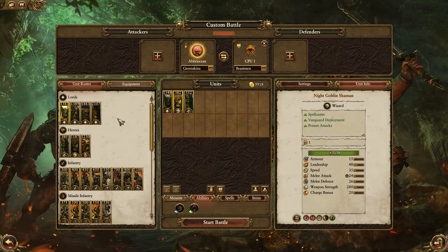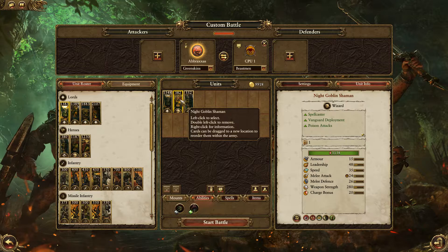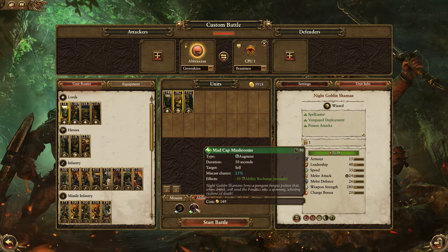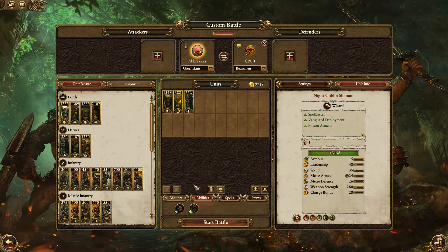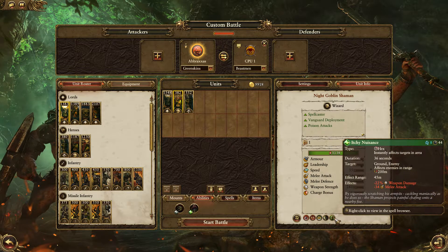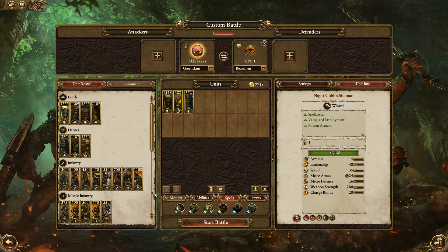Now look at the Night Goblin Shaman. He starts at 1187 gold, but once you strip out all the spells you don't need, he's only 382 gold. Yeah, he can't really fight, but the spells are crazy. If you've watched any of my greenskin campaigns, you know that Sneaky Stabbing and Itchy Nuisance are both extremely powerful — very, very good with orcs. You can get both of those for just 382 gold. If you get off a couple of casts of those spells, you're probably going to win the fight.